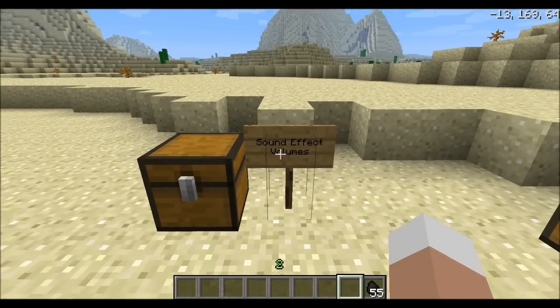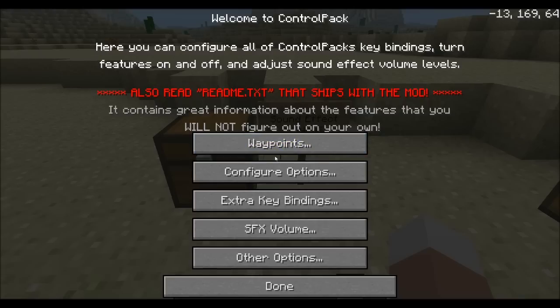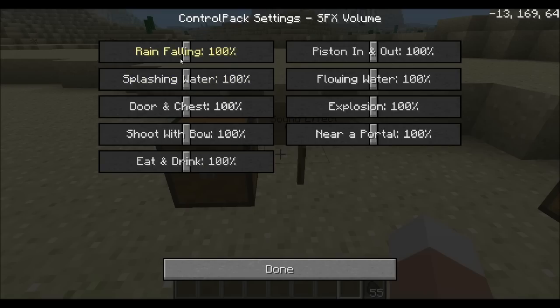A very exciting feature is the sound effects volume control. You now have the possibility to go into this little menu and change the sound settings for each feature individually. So if I want to get rid of the piston sounds, I just shut that off and all the other sounds keep their normal volume. How much more awesome can it get?